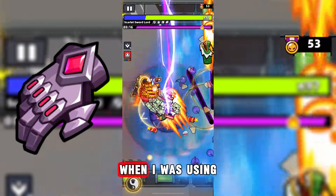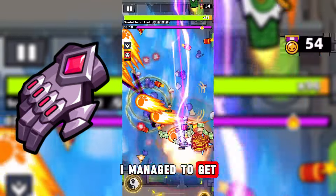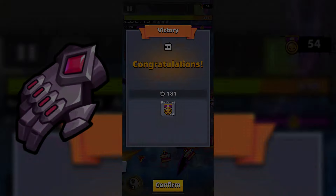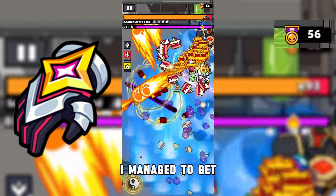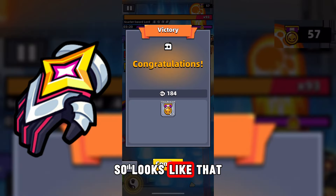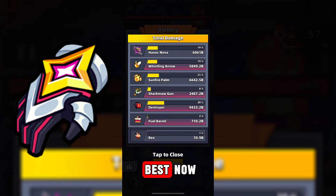In the clan expedition, when I was using Void gloves I managed to get 54 medals — by the way, on Time to Master difficulty. When I switched to SS gloves I managed to get 57 medals, which is 3 medals more. So it looks like SS gloves are the best now.